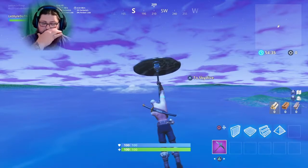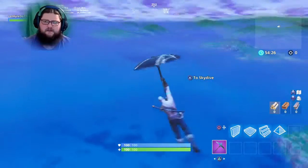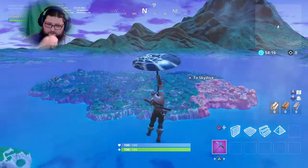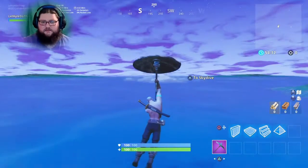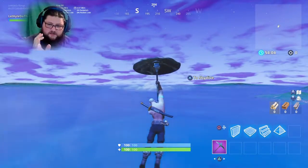Icebergs in real life — in reality, not just Fortnite — actually do create mist and fog like this. I'll try and find a link about that if I can, something to do with nature. What I did here was, as soon as I came out of the battle bus, I thought: maybe I can go far enough to touch down near it.